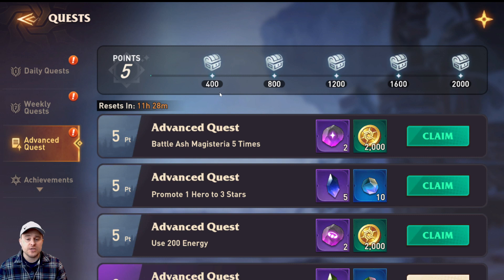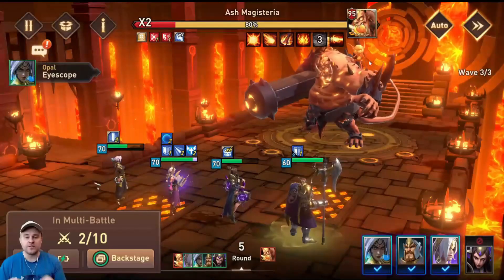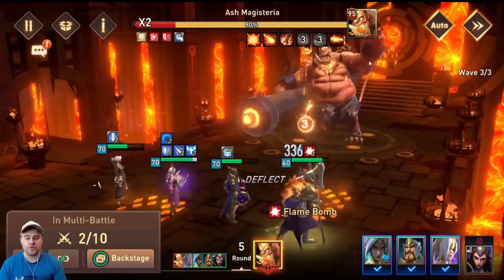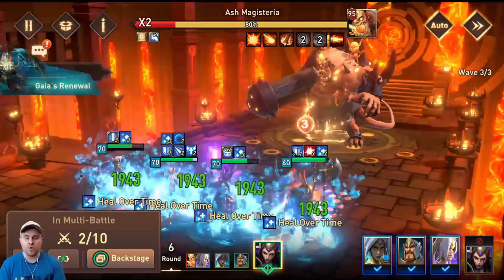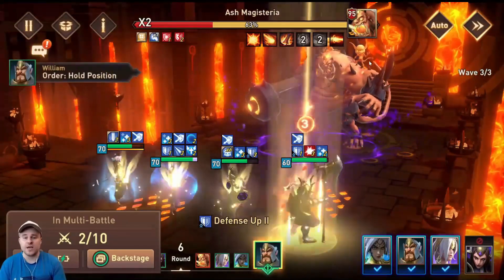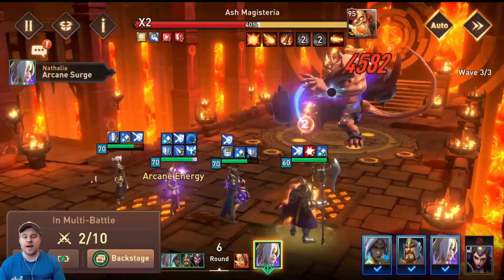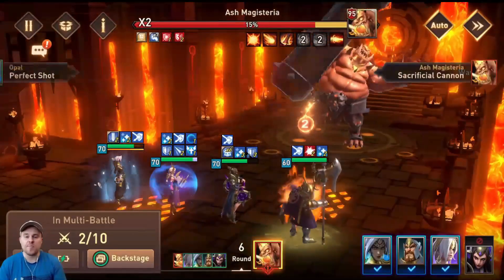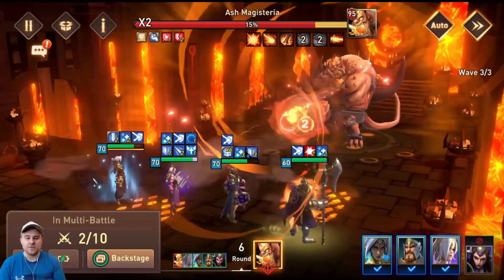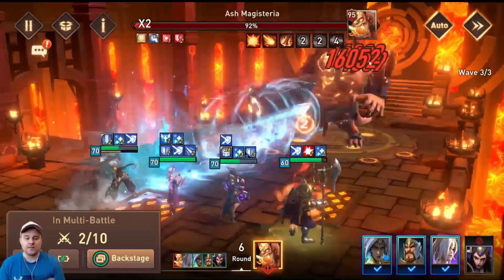The second hero for me is Opal. I use Opal almost everywhere — she's in my banker team, my Ash Magisteria 15 speed farming team, my Witch of the Wind 15 speed farming team, and she's very, very good in a few other places. She's good in Arena and good in Void Tower. So I've chosen to focus on two heroes, and you can do the same. Even if you are struggling for books like me, one hero at a time will make all the difference.